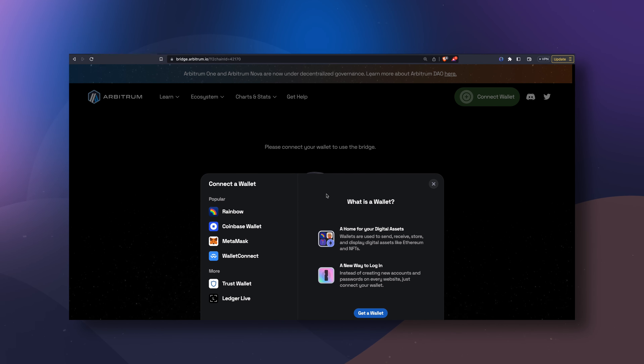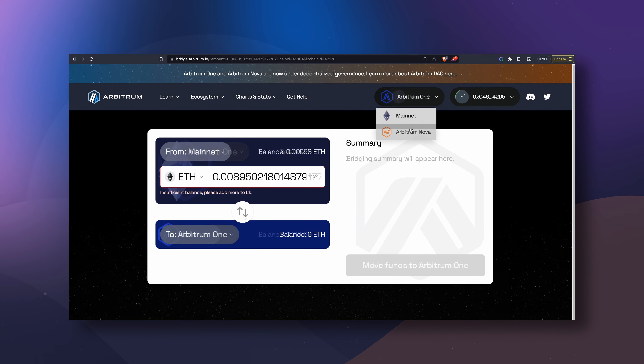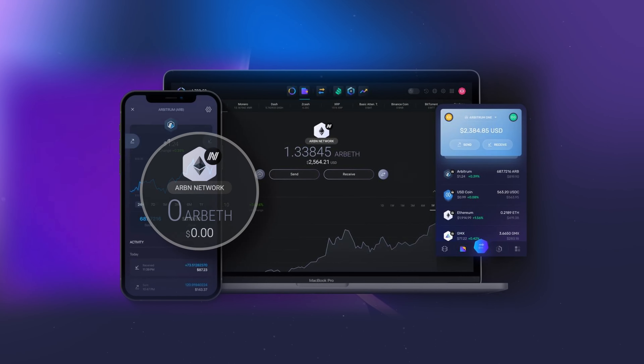Arbitrum Bridge is a collection of smart contracts that makes it possible to move ETH or Ethereum tokens between the Ethereum and the Arbitrum chains. Transaction fees are paid in ETH that's been bridged to Arbitrum, sometimes called ArbETH.